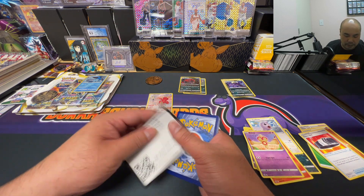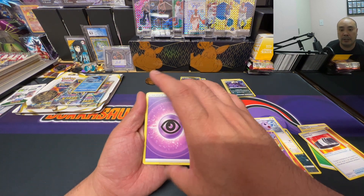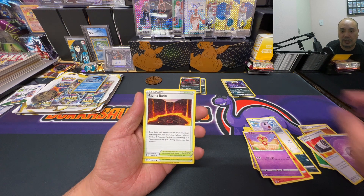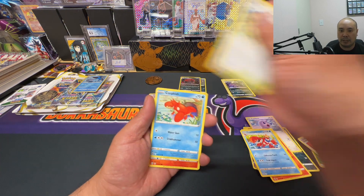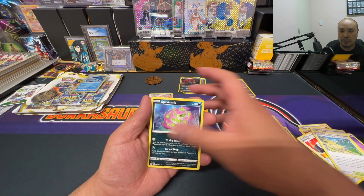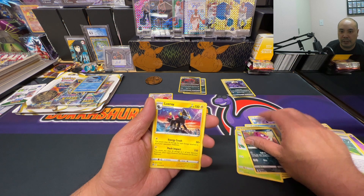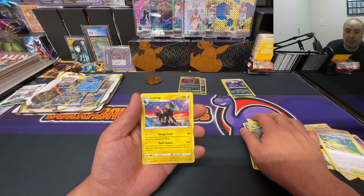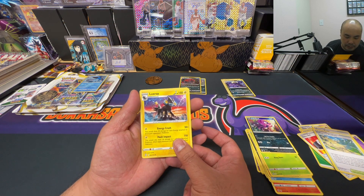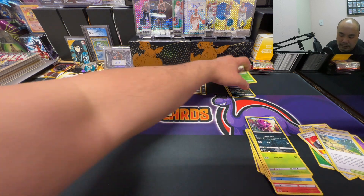Second pack from the sleeve blisters — another white code card. We got Energy, Magma Basin, Crawdaunt, Clap Stadium, Corpish, Magmar, Spiritomb, Burmy, Impidimp — our rare is Luxray, and we got a Cherubi reverse holo. Nothing too exciting out of there.